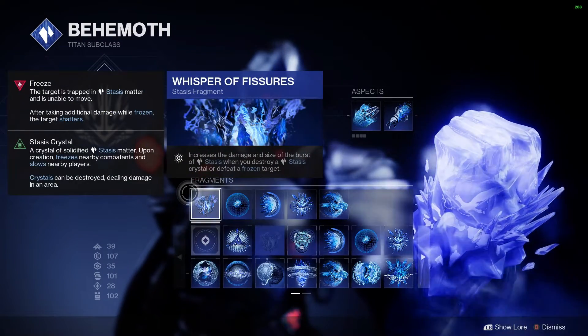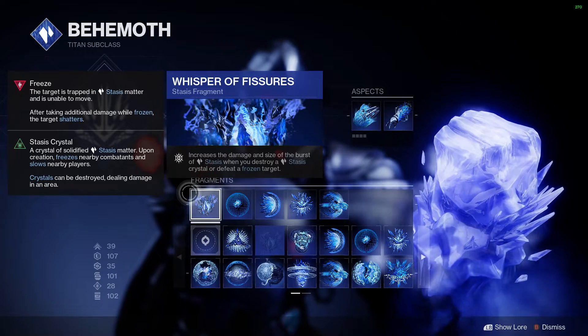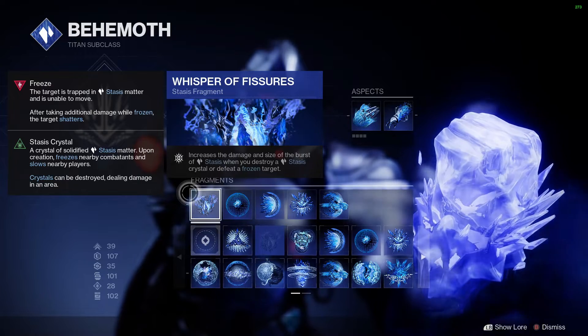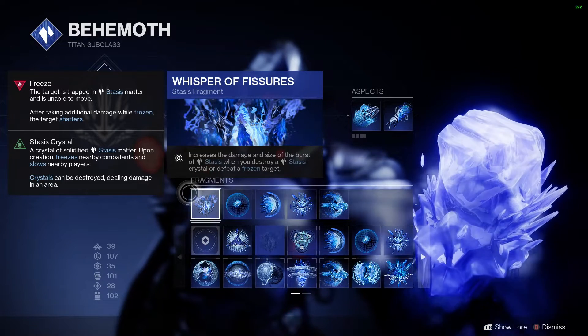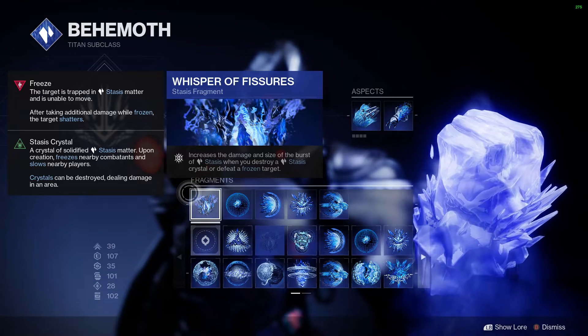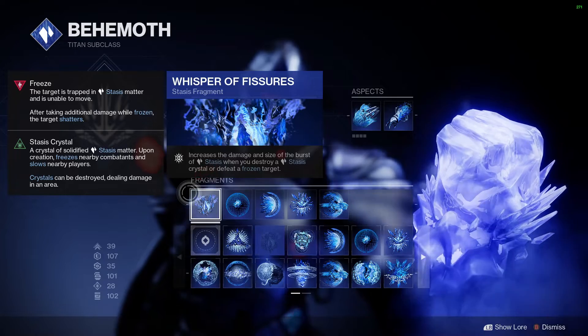Now for the fragments — this is a mandatory fragment: Whisper of Fissures. This will increase the size and the damage of a Stasis Explosion. That counts for Ager's, Diamond Lance, the grenades, your super, and your melee. This will buff basically the entire subclass and your gun. Highly recommend this — do not swap this one out.